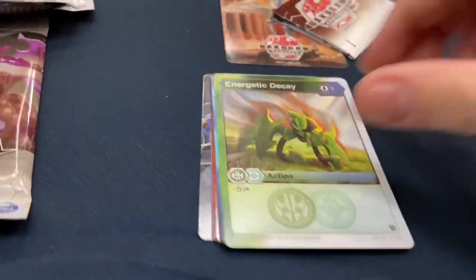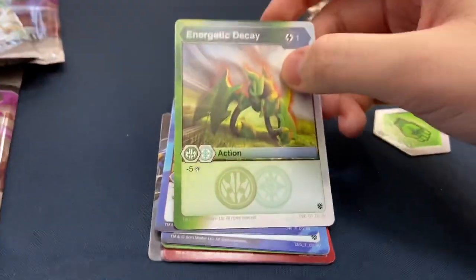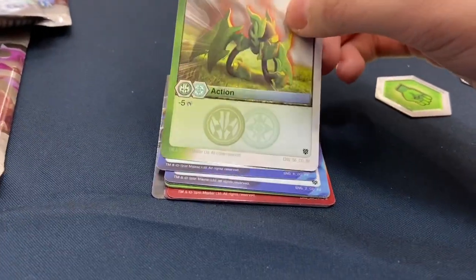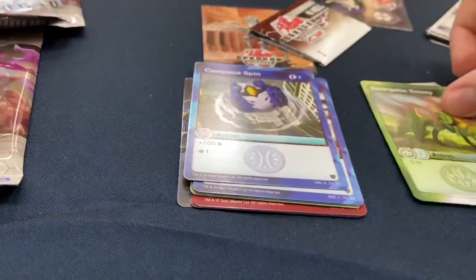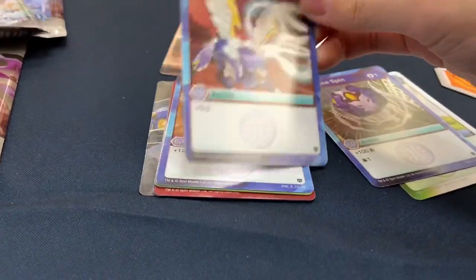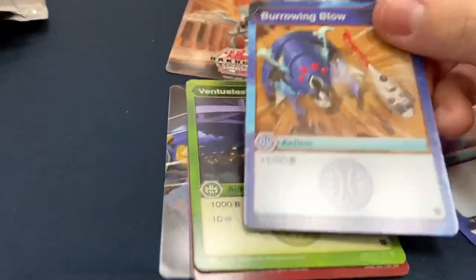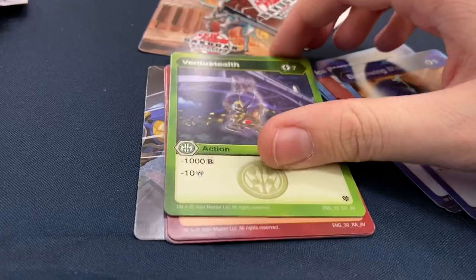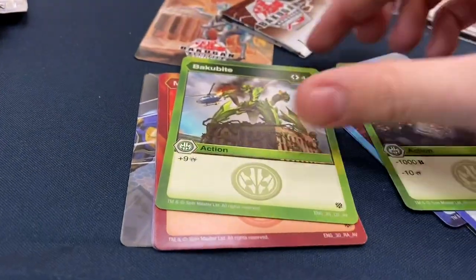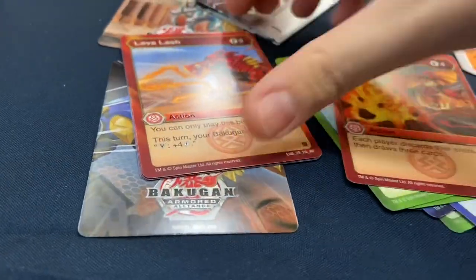Moving on to the next pack — we have Energetic Decay, a dual faction card for Ventus Chaos. Check that out: Carapace Spin, Ice Barrage. I love how they're adding the faction symbols below the text — that is awesome. Burrowing Blow, and we have the Ventus Stealth Baku Bite, Molten Stomp, Lava Slash.